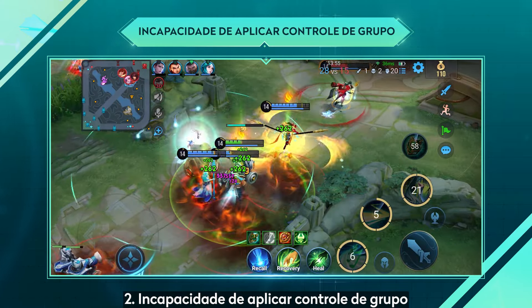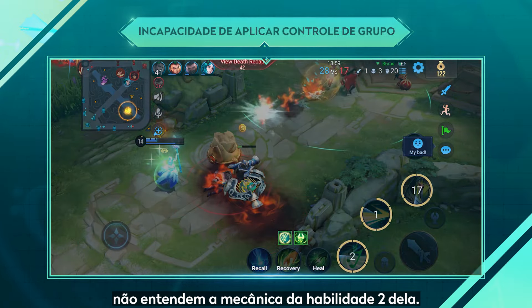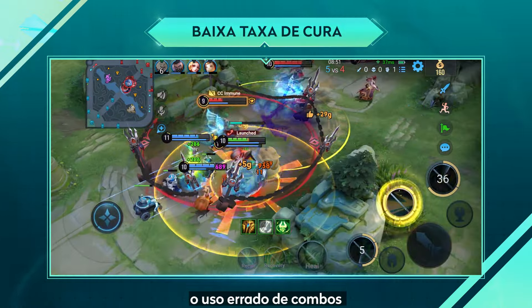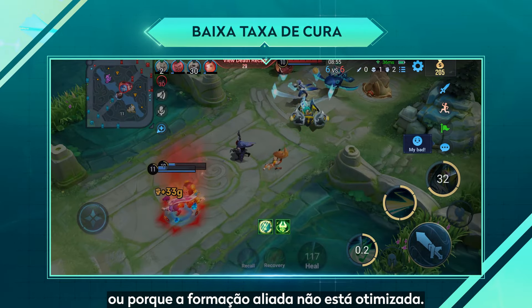2. Unable to crowd control the enemy — This is because players do not understand the mechanics of her skill. 3. Lack of Health Recovery — Cai Yan does not have good health recovery because she's standing in the wrong place, using the wrong combo, or players choose the hero without thinking about the formation.